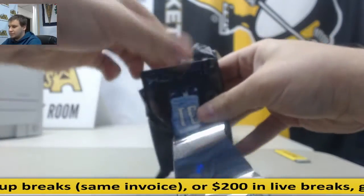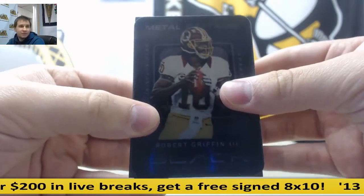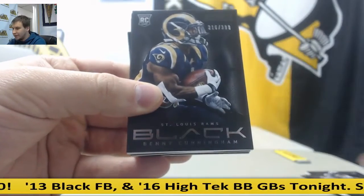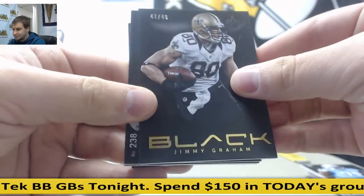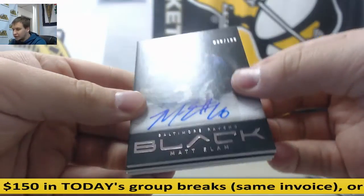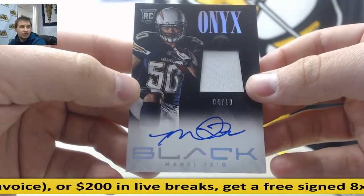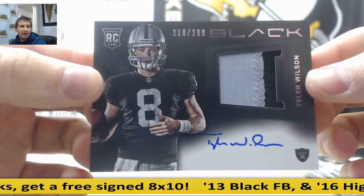Next pack. Robert Griffin III Metal Captains for the Redskins. Bernard Pollard /399. Tony Gonzalez. Benny Cunningham. Caleb Sturgis. Chance Wormack. /49 Jimmy Graham for the Saints. /99 Rookie Jersey Justin Hunter. /199 autograph Matt Elam. /199 Rookie Autograph Caleb Sturgis. For the Chargers, 4 of 10 Manti Te'o Rookie Jersey Auto. And for the Raiders, Tyler Wilson 210 of 299 Rookie Patch Auto.